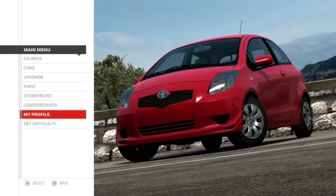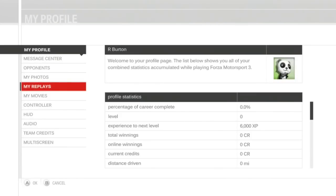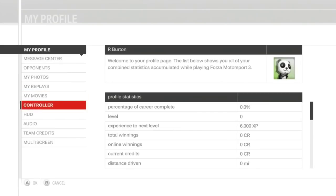First thing we're going to do is go to my profile and check out some stuff. Message Center is an Xbox Live feature. Opponents List is just like Forza 2 — once you race against AI, they show up on the opponents screen. Save Photos, Save Replays, Save Movies. Oh, you can make movies from Save Replays, which is cool.